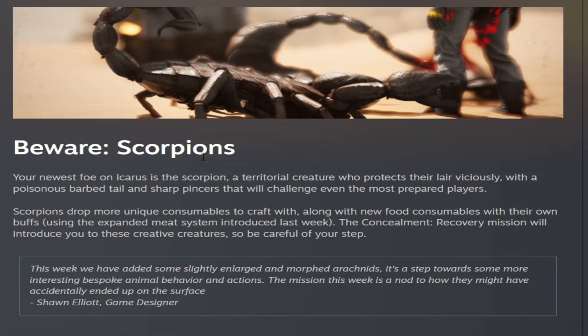Beware of Scorpions. Your newest foe on Icarus is the Scorpion, a territorial creature who protects their lair viciously, with a poisonous barbed tail and sharp pinchers that can challenge even the most prepared players. Scorpions drop unique consumables to craft with, along with new food consumables with their own buffs, using the expanded meat system introduced last week.